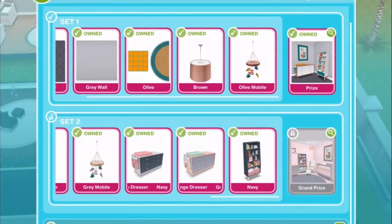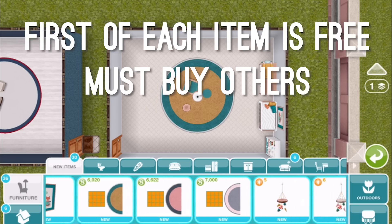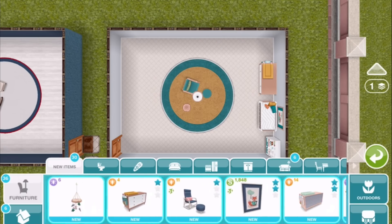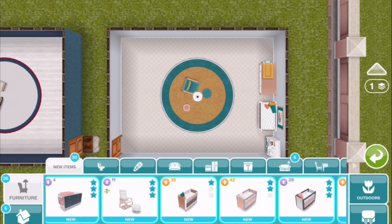So that's everything purchased for the contemporary style. Just like with the nautical theme, for each of the contemporary items the first one will be free, and then after that they will cost either simoleons, LPs, or social points. And I'm just scrolling through so that you can see what the different prices are for the different items.